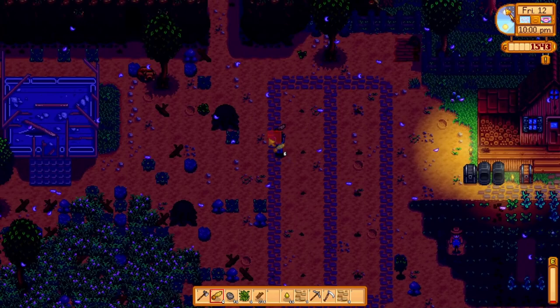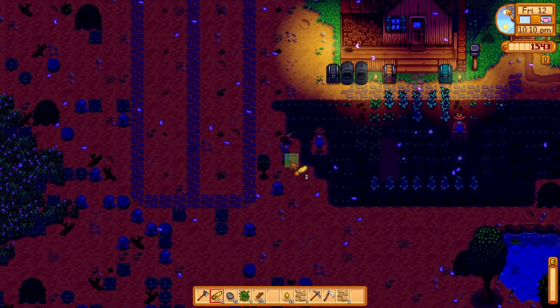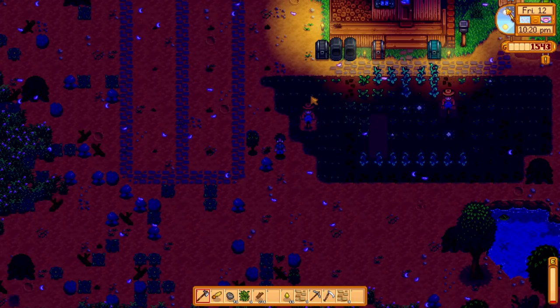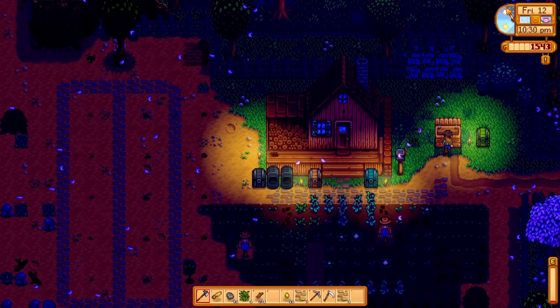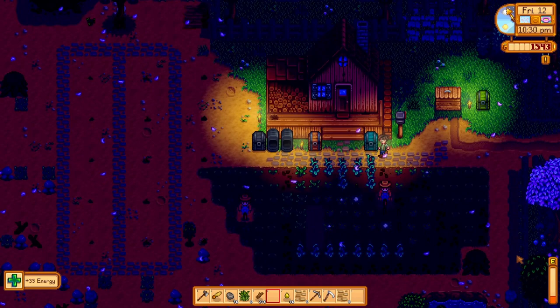There we go — that's two rows planted and now I'm just planting the third row. I'm going to need to eat something if I'm going to finish this off, so let's go to the chest and see what we can find. I'll eat that — that'll do. There's a bit more energy, not a lot, but just a bit.